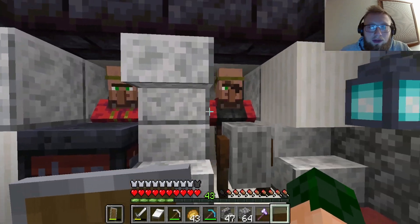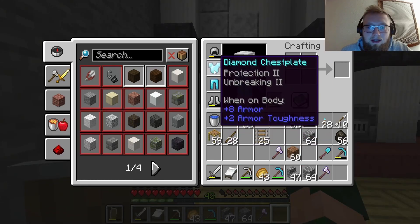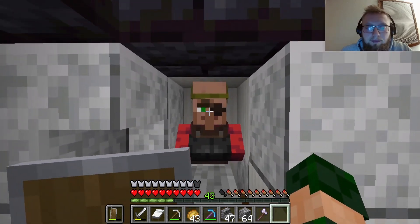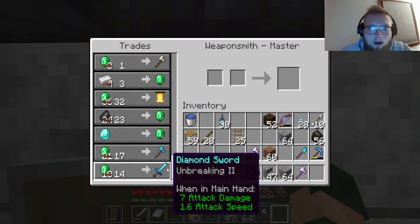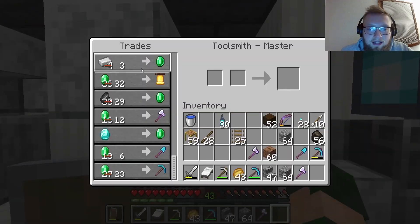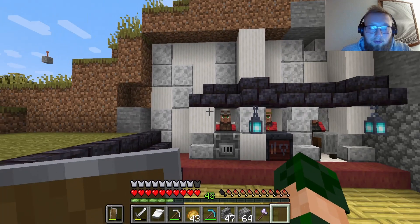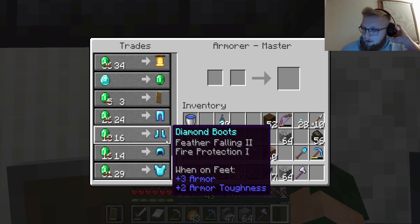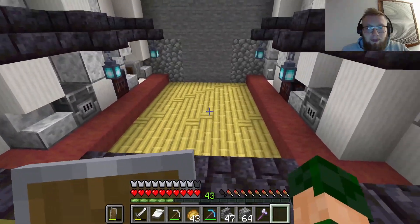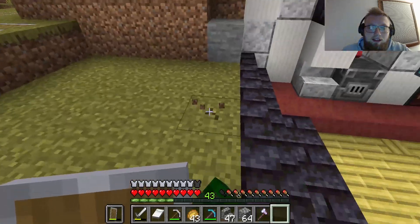We got all the tools we could ever want. I got a couple of things: Projectile Protection, Unbreaking II chestplate, and leggings. Best thing is we got a Sharpness II sword and an Efficiency II, Unbreaking II pickaxe. We also got some feather falling boots — they're not Feather Falling IV so they're not great, but better than nothing. This will turn into a big hallway and help me in the long game.